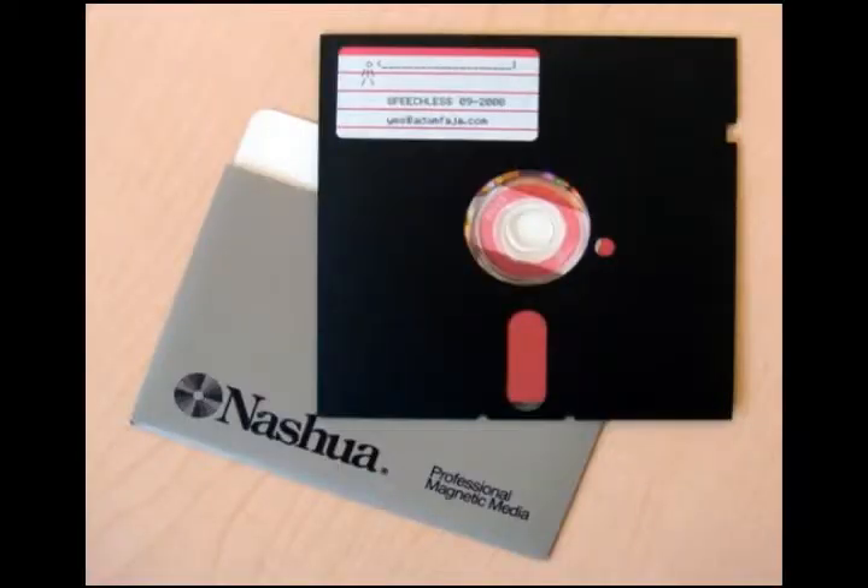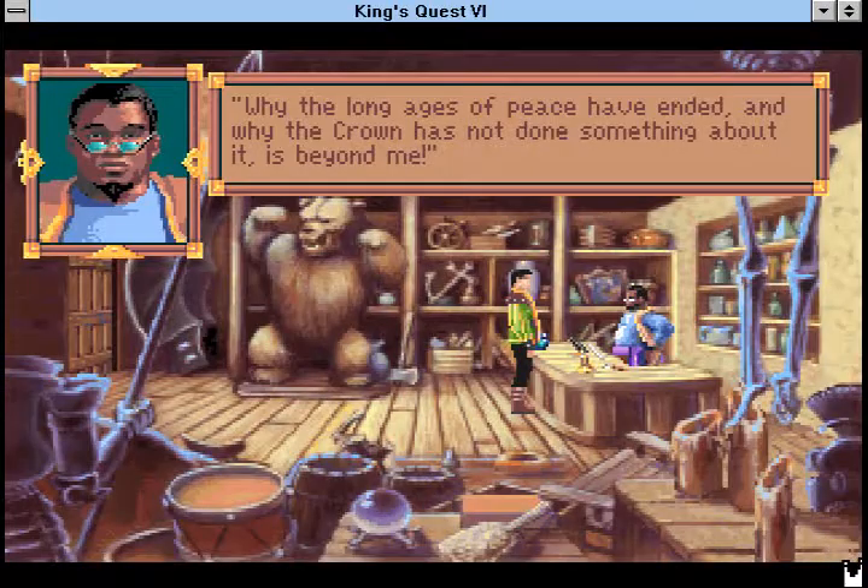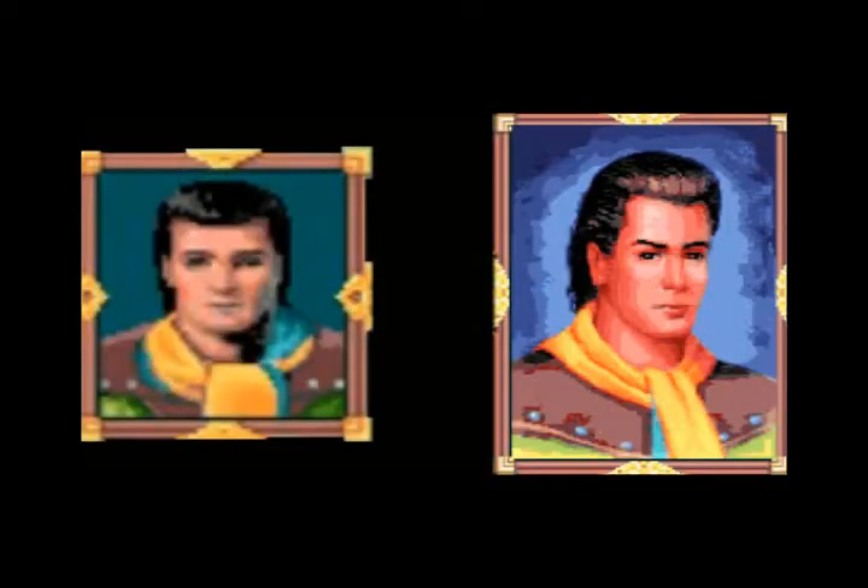King's Quest VI came out in two versions. One was for Windows and the other was for DOS. The main difference between the two is that the Windows version has speech and high-resolution character portraits, and it was on CD.